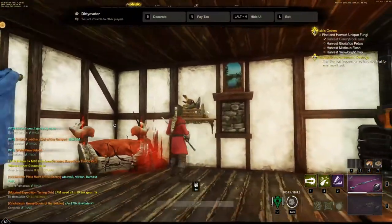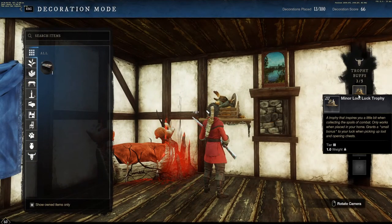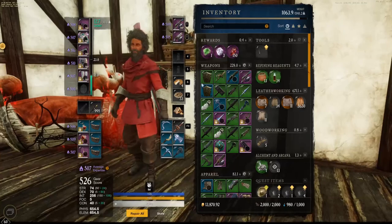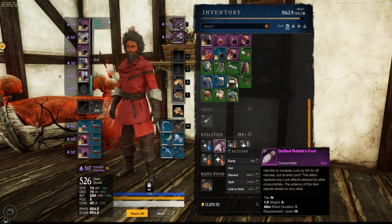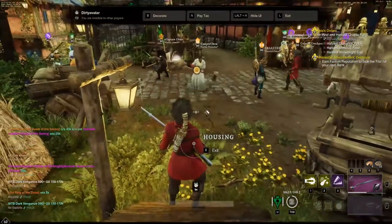We also had this luck piece — a minor loot luck trophy — which gave us a little bit of luck. We used that in combination with the luck gear, and we also used the rabbit foot. All those things put together, we got the chest in less than a thousand kills.